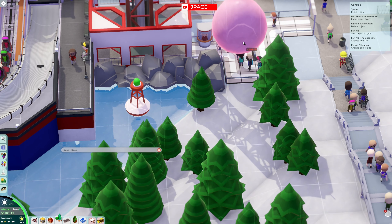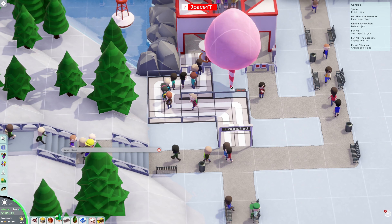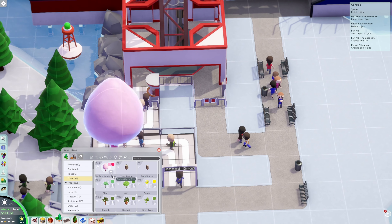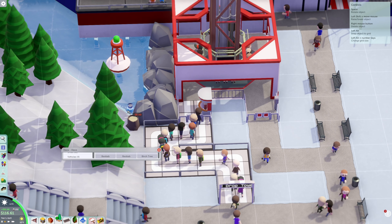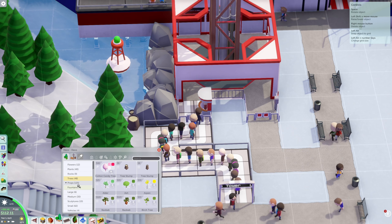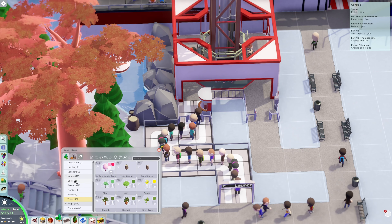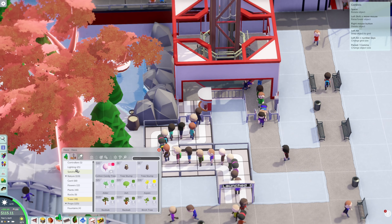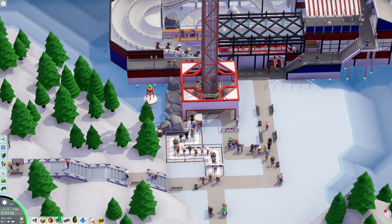Cotton candy — make it fun looking. Can't even put this in, it's too big. Baobab tree — this thing's massive. Flowers, plants, rocks, trees. All right, we'll leave that out for right now. And there you go — high decoration! Perfect.